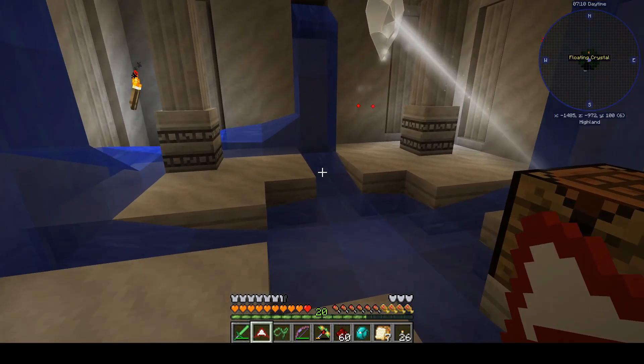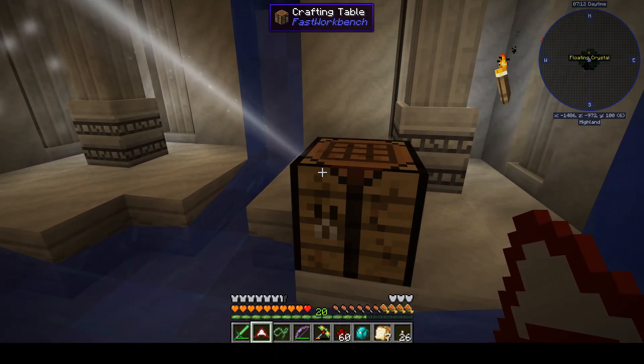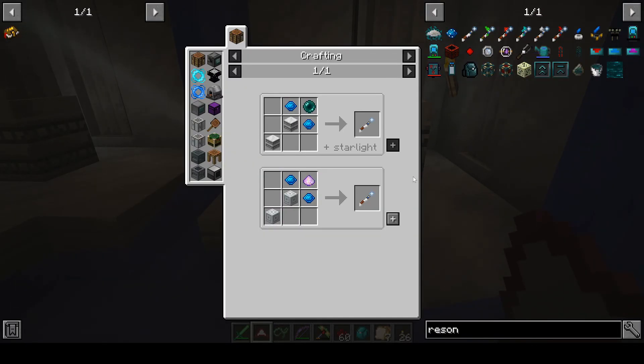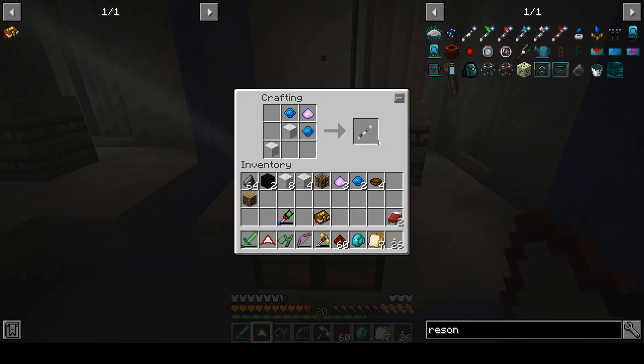I teleported back to the base and glided back over — didn't take hardly any time at all. I love having the slime sling and the glider. So bang — we've got a Resonating Wand.